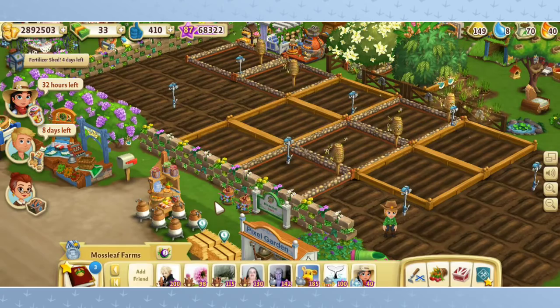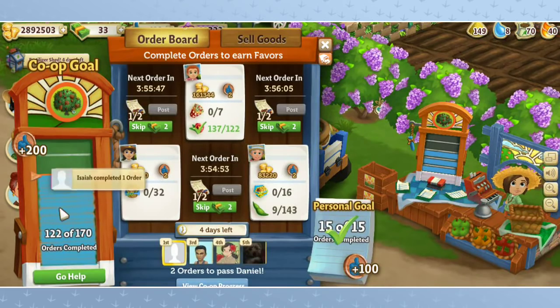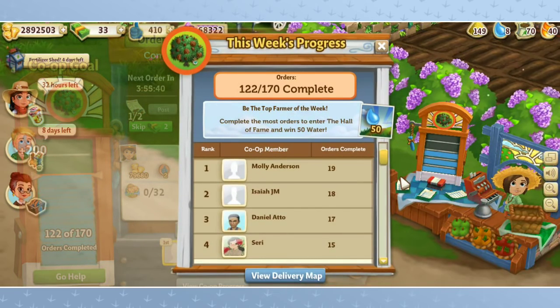So many hiccups today. But the good news is we have our kitten. Let's check out if we can make those burritos. It looks like Molly is in the lead with 19 orders. Danielle is in third. We can view the whole co-op progress — Isaiah is in second, right behind Molly. They're going neck and neck for first place with Danielle right behind them. I'm trailing in far away fourth place.